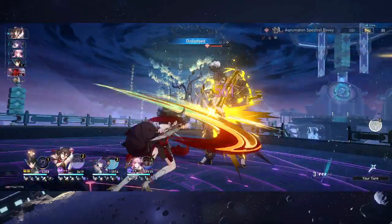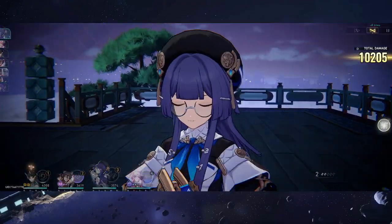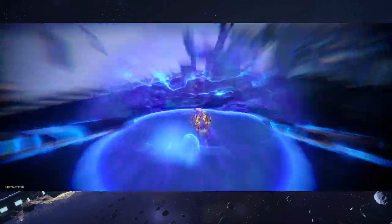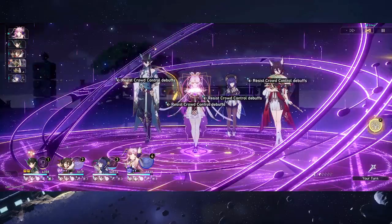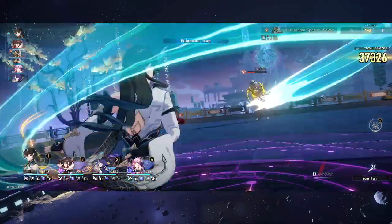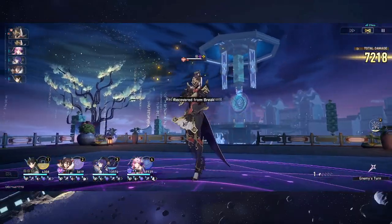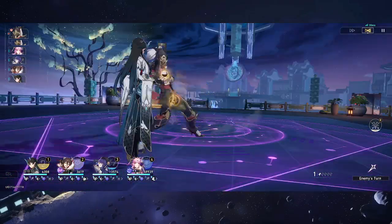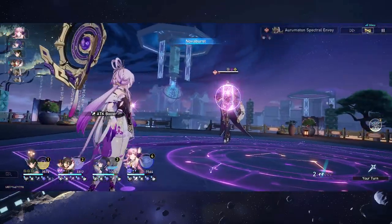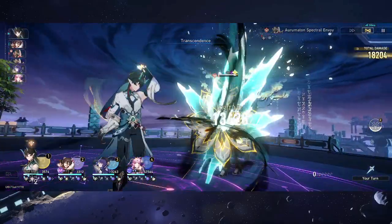The second point is resource priority — be more effective with what you have. A common problem I see is people splitting resources over many characters, which makes your DPS output suffer quite a lot. For example, someone focuses on a support unit like Tingyun, giving them the best accessories, while the main DPS has below mediocre accessories. That is something you see quite often in the player base, and it is one of the main reasons why your damage suffers.